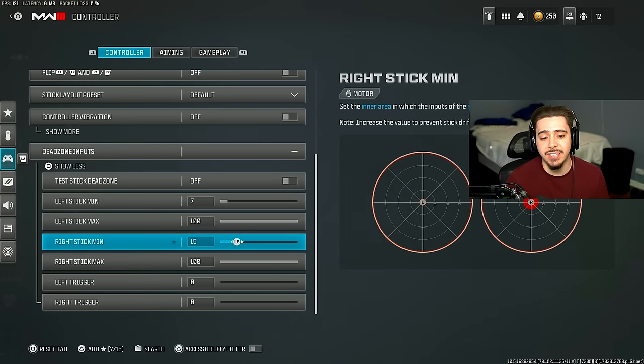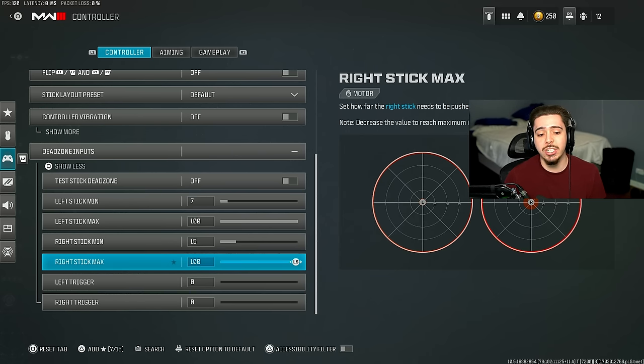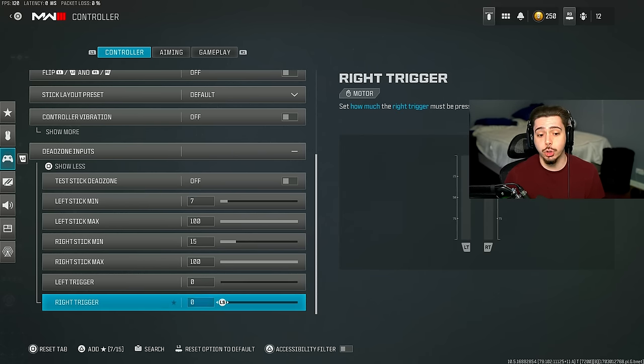These are my dead zones. I play at 7 and 15 - my right stick is at 15, which makes my aiming a lot stickier and a little bit slower so I can abuse aim assist. If you don't want to do that you could use 7, which works very well. Your left and right trigger should be at zero - anything over zero actually adds delay to the triggers, so that's very important.